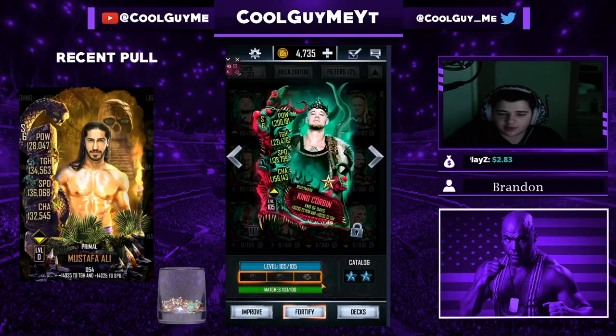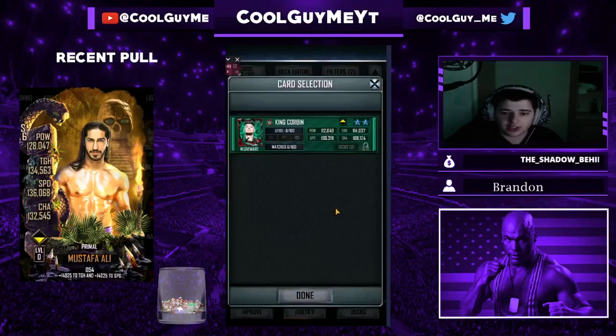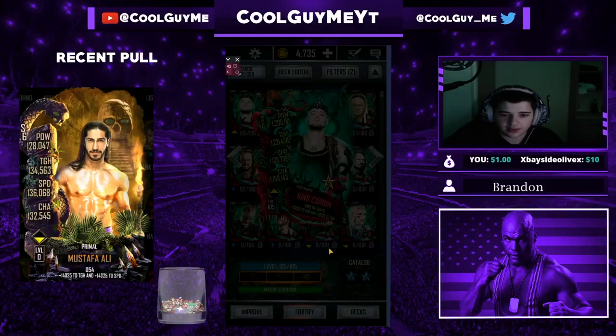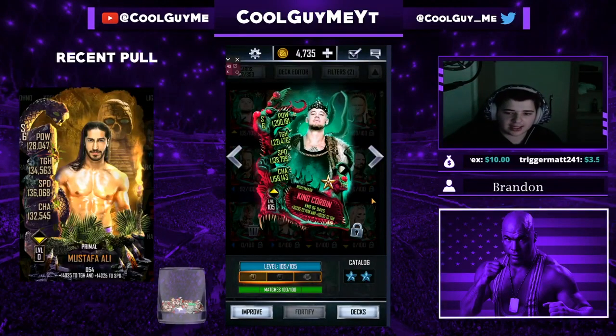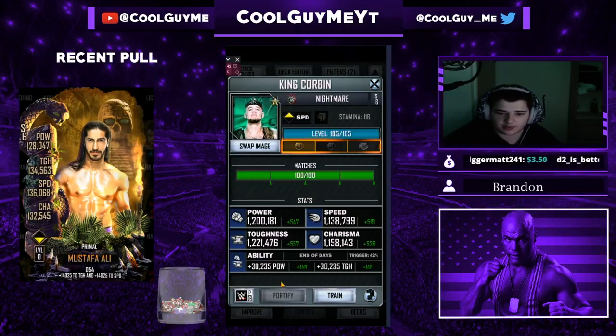It doesn't really matter guys — the games played on the pro, it doesn't matter, you can always do it later on. But I have the 100 games played, he's level 105, and he's proed. I can literally just go fortify right here. You can see this Baron Corbin here has 0 matches played, he is 0 out of 100 level — nothing's done on this Baron Corbin. I can do this — I'm going to chuck that Baron Corbin in.